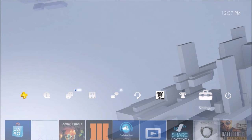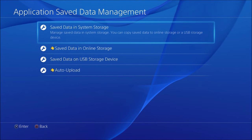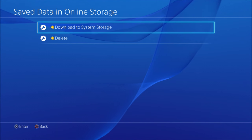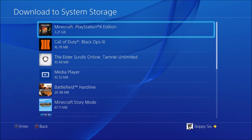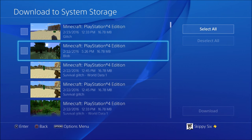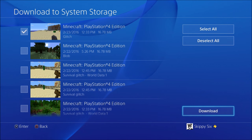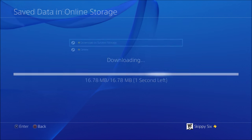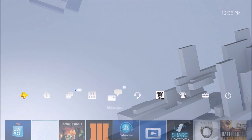Close the Minecraft application, go back to Settings, Application Save Data Management, and this time go to Save Data in Online Storage. Click Download to System Storage, go to Minecraft, find the glitch world — the one from before — download it and overwrite. Say yes to overwrite it.